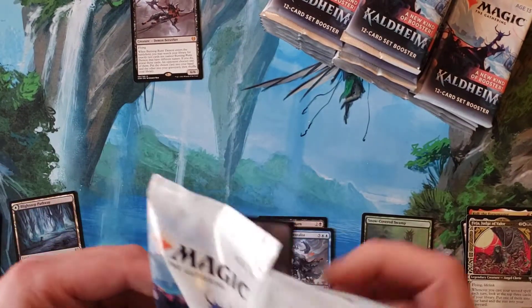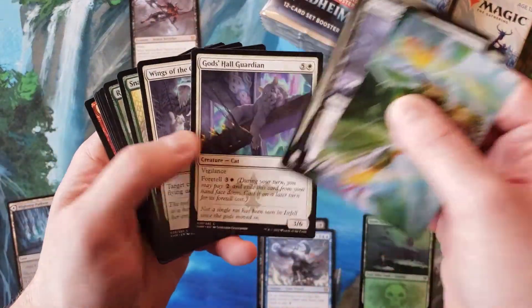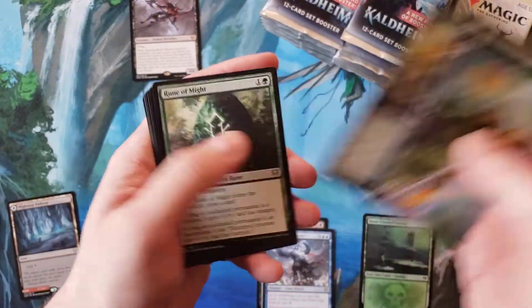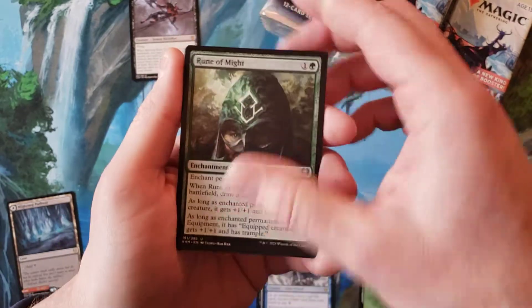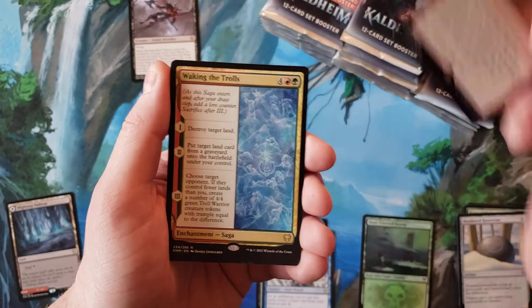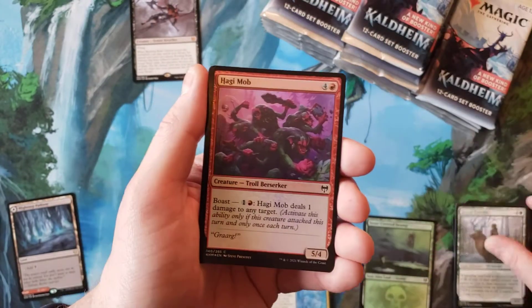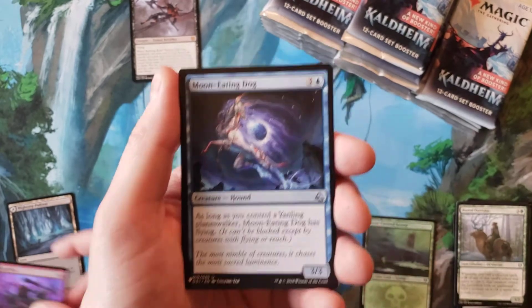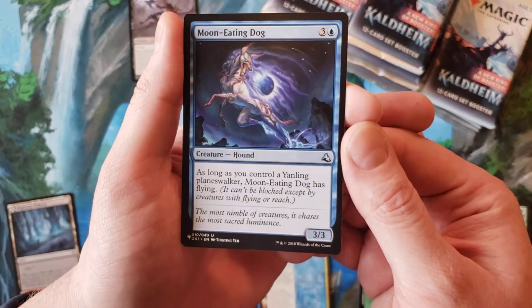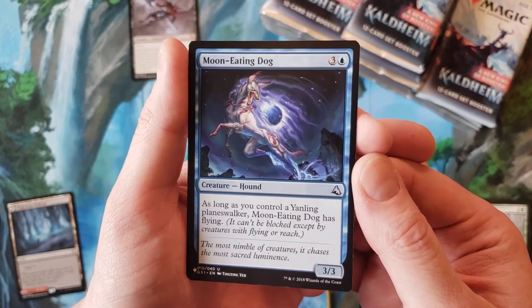Seems like every single one of these I open takes about 20 minutes, so let me try to break that. Problem is I don't know when each thing is going to begin and end. Reckless Crew for the rare, Weaken the Trolls for the rare, and our first list slot — it's an uncommon, Moon Eating Dog. I don't know what set that is from.